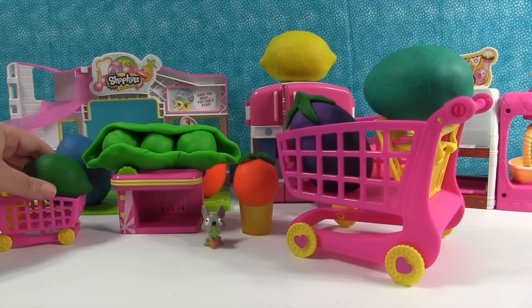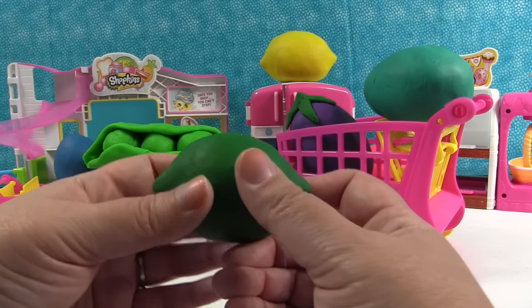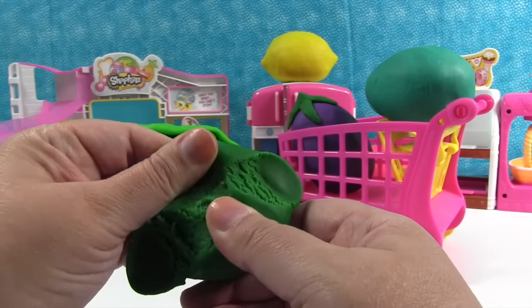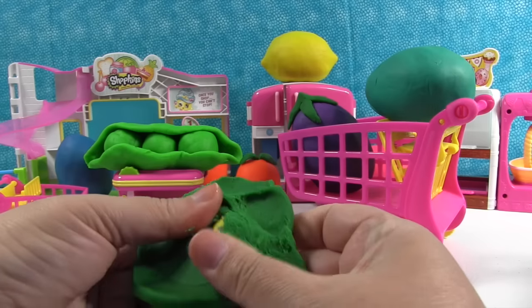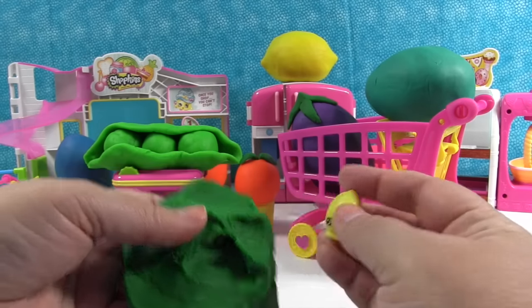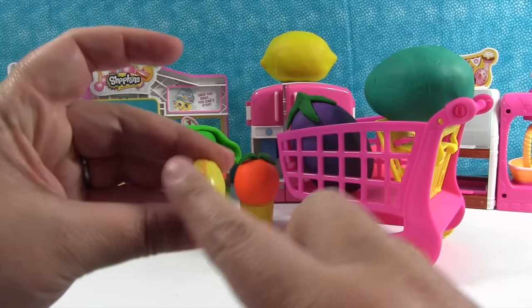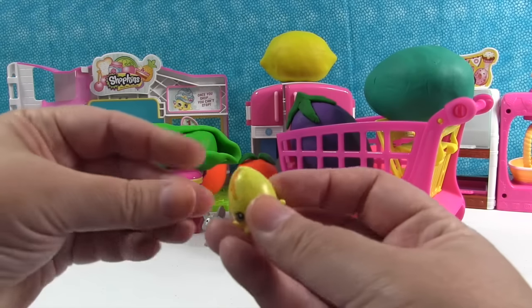Now let's do one of the produce things — let's do the little lime. The little lime is adorable. And now we smash it. Oh, look at that — it's a super special one. It's Googie from season one. Simon's favorite. The white Googie specifically is Simon's favorite.